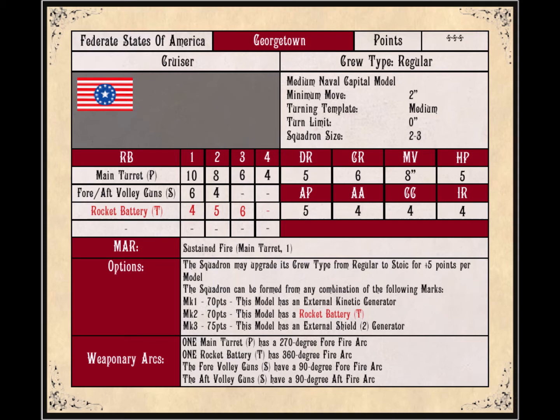The ram rating is 4, so if you run into a ship in the same squadron or someone puts a destroyer or frigate in front of you, you can throw 4 dice at it to maybe do some damage. Now, the weapon systems: the main turret is a P-weapon that goes out through four range bands, which isn't bad. The nice thing about the Federated States is their main turrets go out there and hammer things at distance.